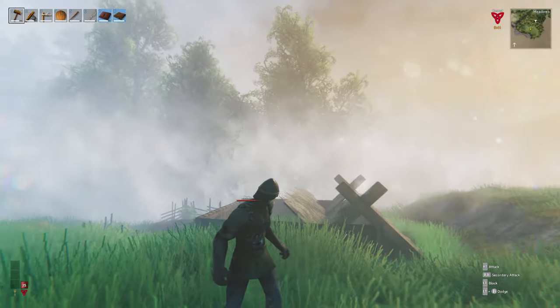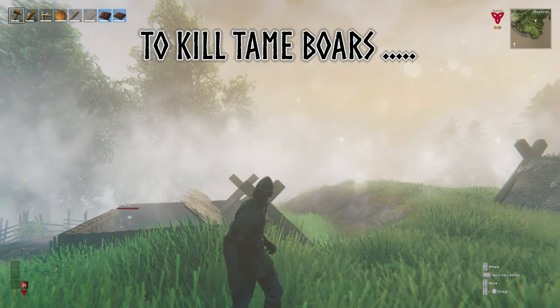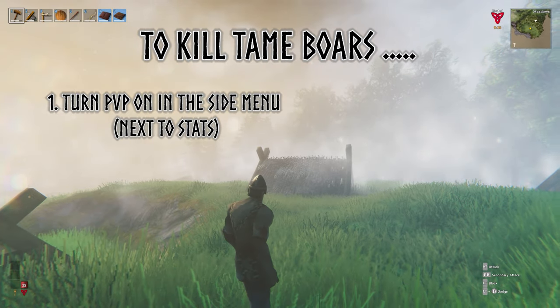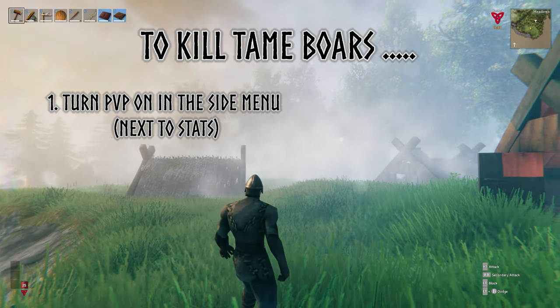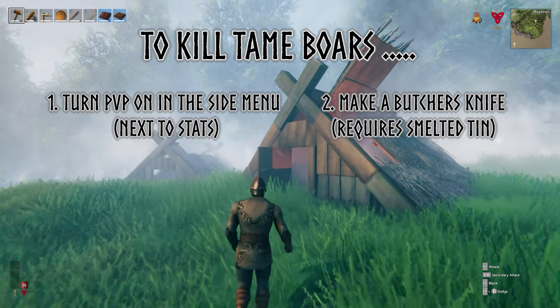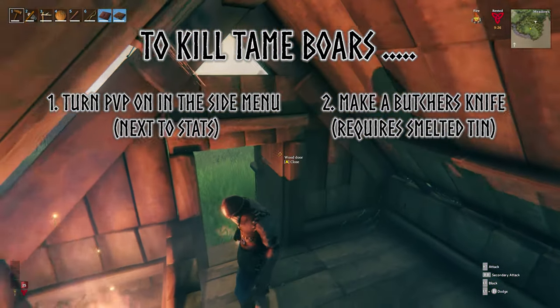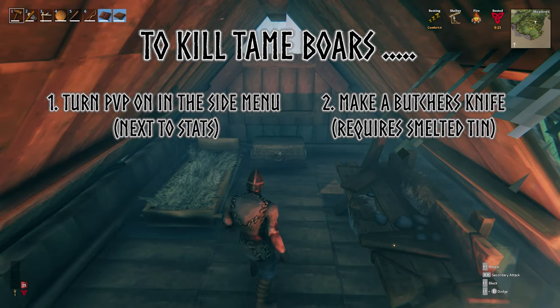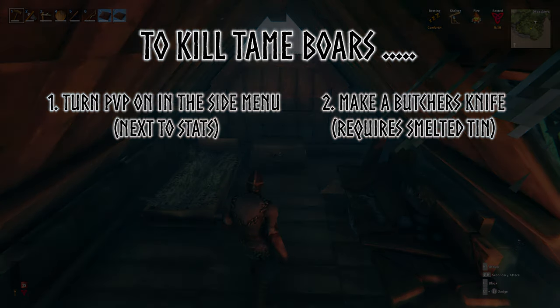By the time you come back from your ventures, they should be friendly. You can now throw some more food into the pen and before long the piggies will start getting jiggy, and then you'll have some little piglets. For the darker side of the equation: to kill the tame boars early on, the quickest way is just to turn PVP on in your menu. This will enable you to slaughter the piglets once they grow up. There is a butcher's knife you can make to do this more efficiently, but this requires tin, which at this stage you probably don't have.